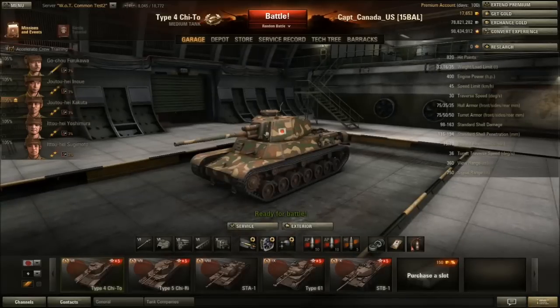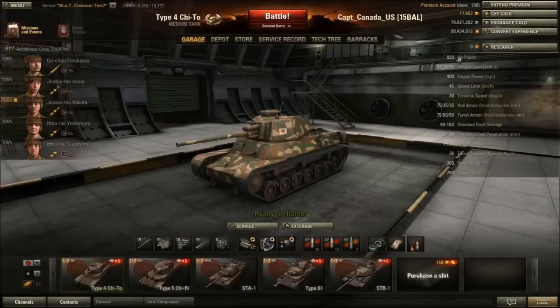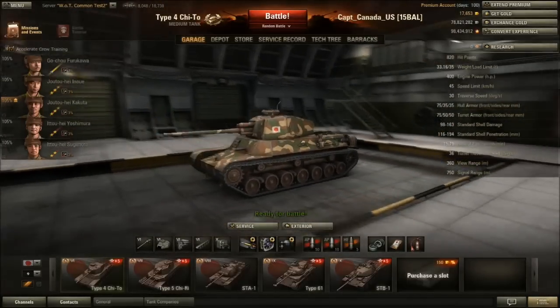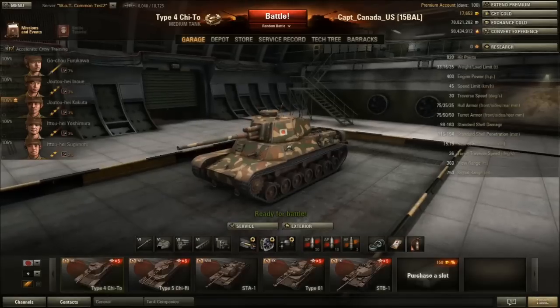We'll jump onto the Type 4 Chi-2 here and try to get an idea of what this thing's all about. This thing is tier 6 and I'm just gonna go from tier 6 and up, because the tier 5 tank is really just a slightly modified Chi-Nu Kai and most people have kind of seen what that's about already. Looking at the hit points, you've got 820, which is pretty good for a tier 6 tank — most mediums are around 730 to 750 at tier 6.